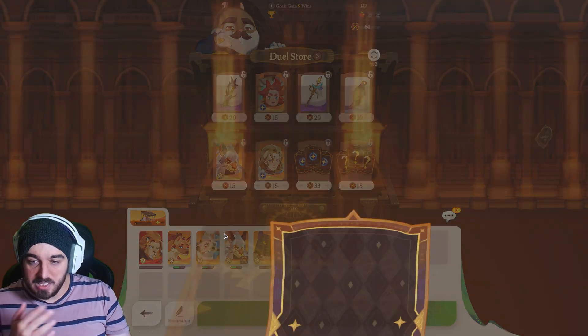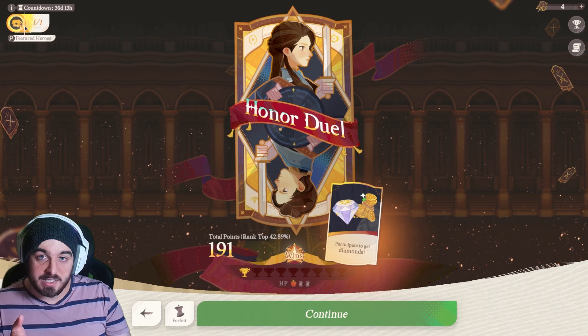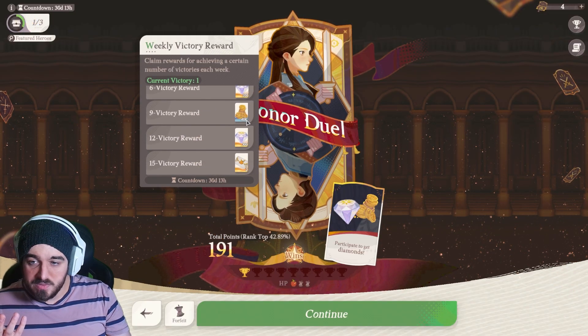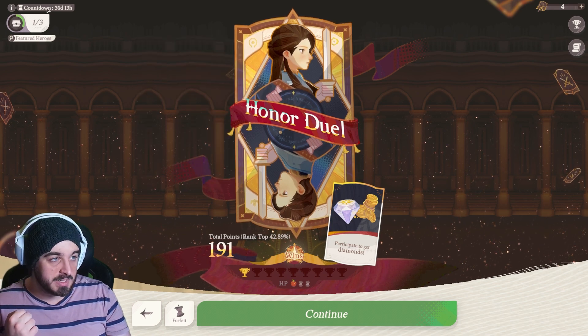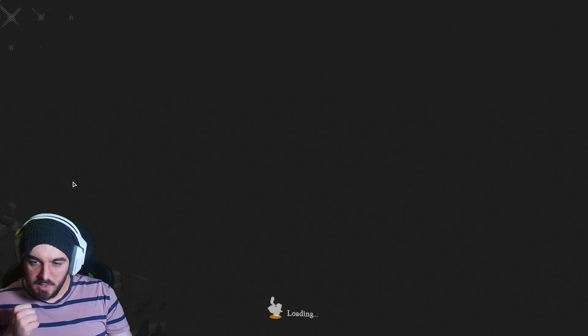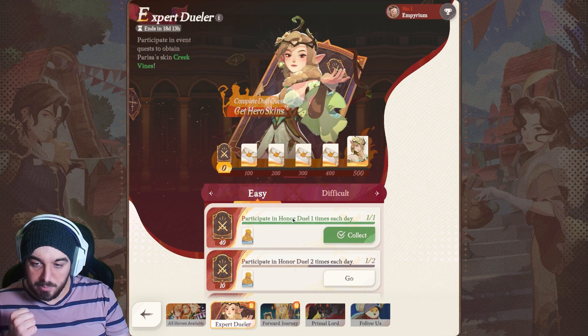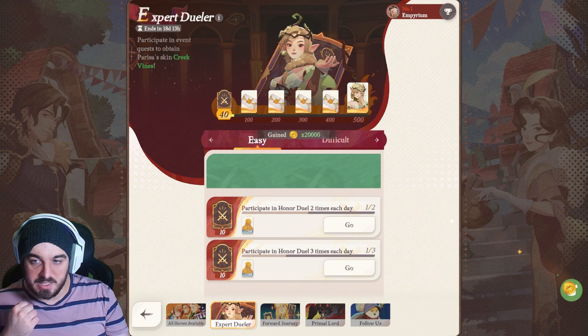You can leave this mode at any time and come back to it when you're ready to keep going. We got 200 gems — the rewards for this are actually pretty good, and you want to be doing this every month when you can. Going back to the event, you just have to participate once a day for the basic missions.